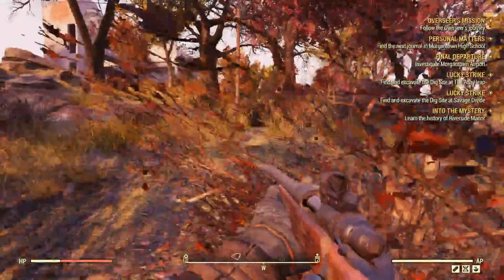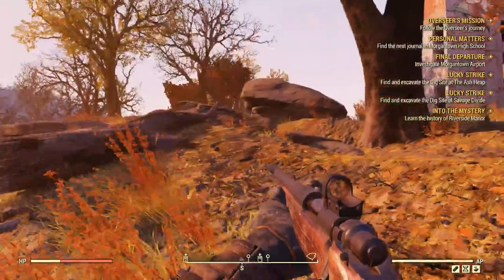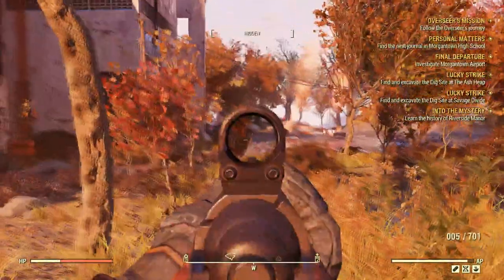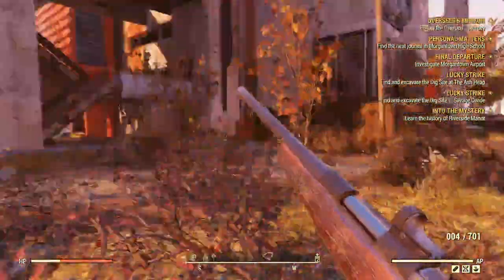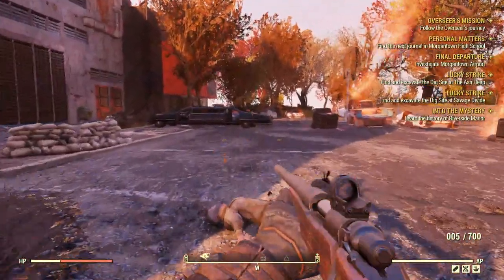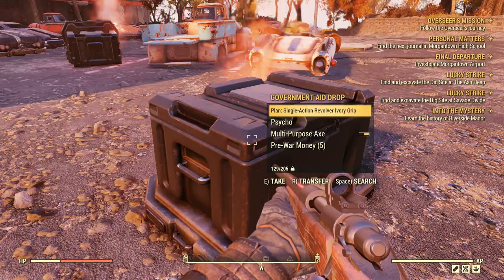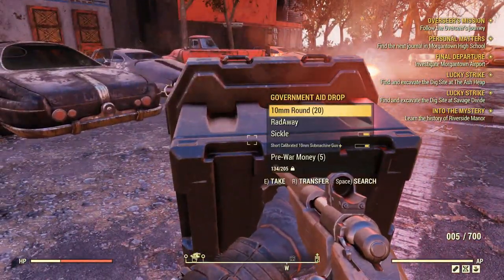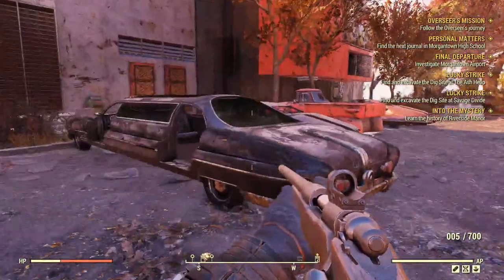I wonder if there are trees that give a certain resin that can be used to make adhesive — that seems like something that could happen. Right, barrels huh. Oh there's some airdrops here too — Arcos Pharma, huh? Pharmaceutical company. It's a nice limo — haven't you ever seen a limo in Fallout before? We got an ivory grip revolver, Psycho, multi-portal hacks, more money. We got 10mm, an automatic machine gun, a bat, and a sickle. That's pretty cool.